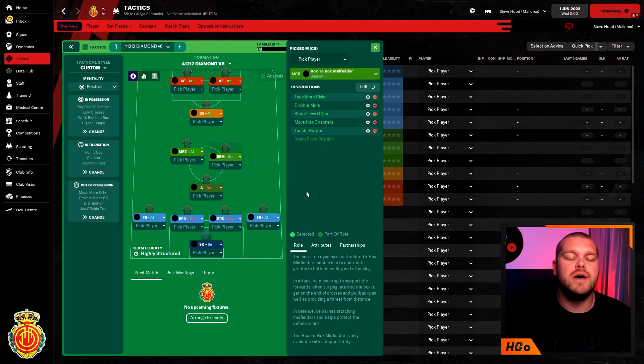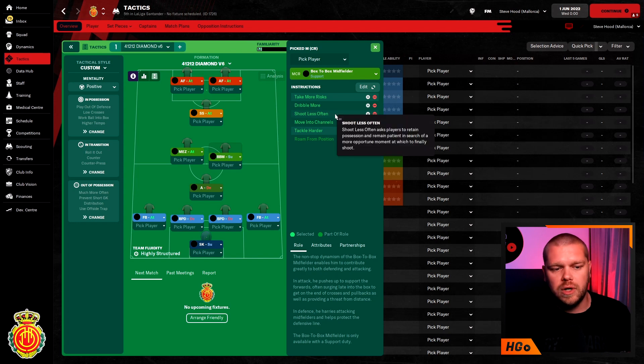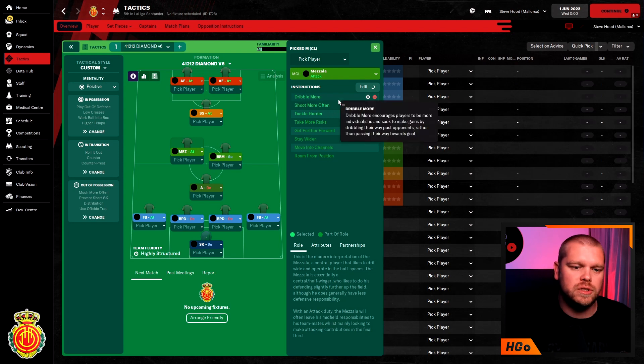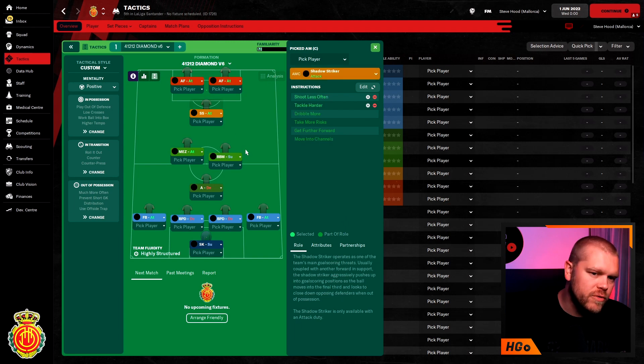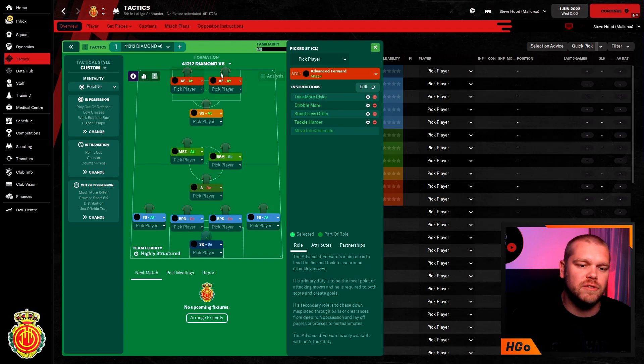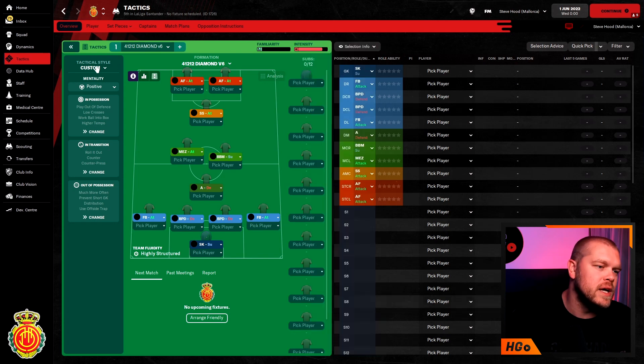Moving into midfield: the box-to-box midfielder — the Valverde role — has tackle harder, moves into channels, shoot less often, dribble more, and take more risks. Then we have a mezzala on attack duty with dribble more, shoot less often, and tackle harder. Moving up the field we have a shadow striker — I've just bought Jamal Musiala to play this position for Real Madrid, though I was forced to play Eden Hazard there a lot. The shadow striker has shoot less often and tackle harder. Up top, two advanced forwards on attack duty with the same instructions: take more risks, dribble more, shoot less, and tackle harder.